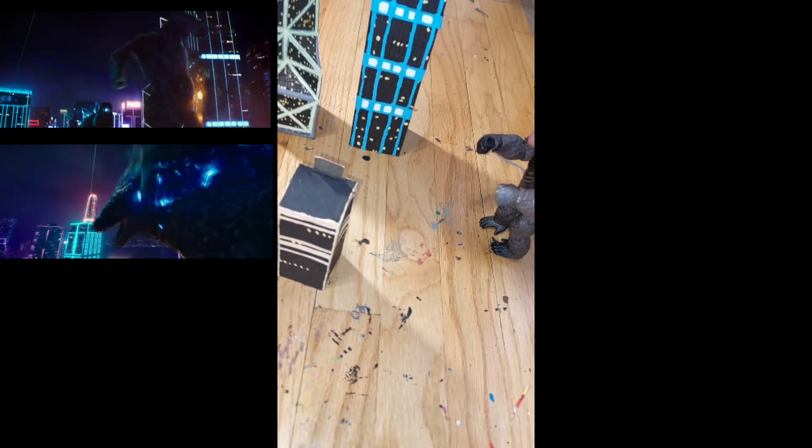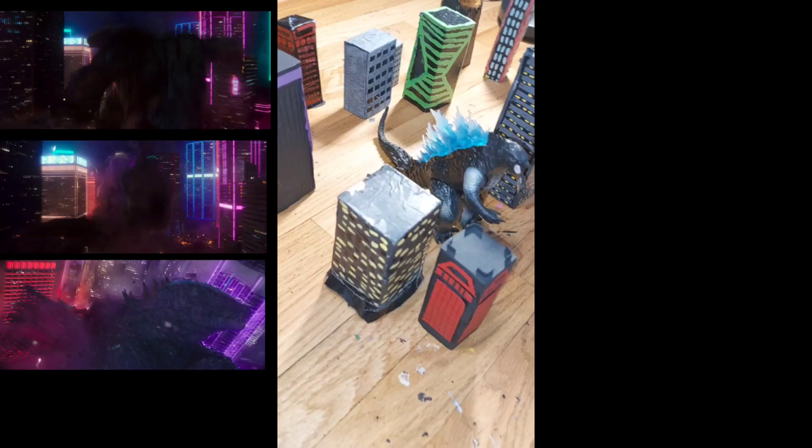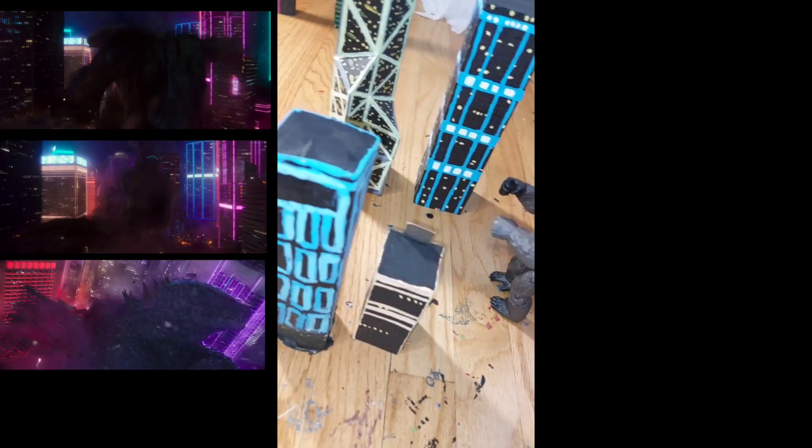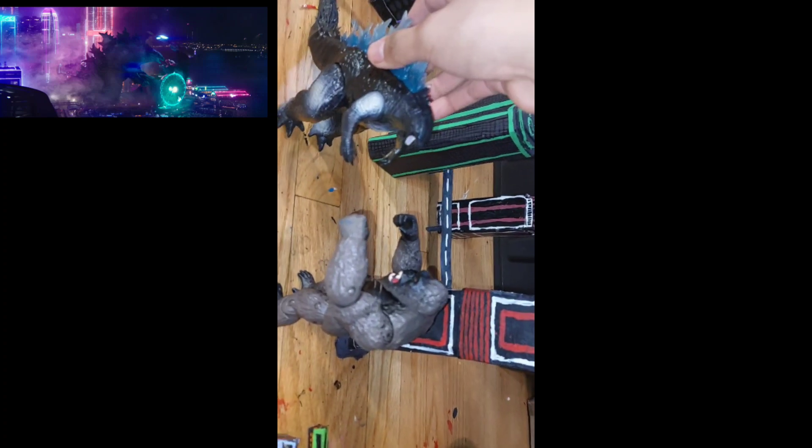Then Kong backs off and does a little slam on his neck and pushes him. Then he does the little side punch, climbing on top of the building, then drop kicks him over here where a building falls on top of him. Kong gets his axe back, shoves it down his throat, then Godzilla does the atomic breath on Kong and pushes him all the way over here, which is when you get that angle. Then he pushes him again into the water as Godzilla swings the axe to a building over there.